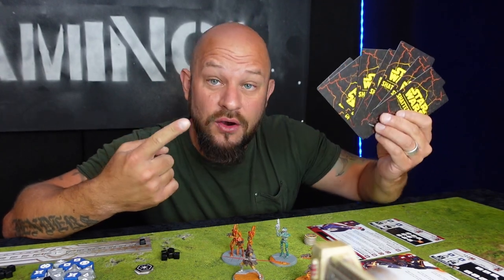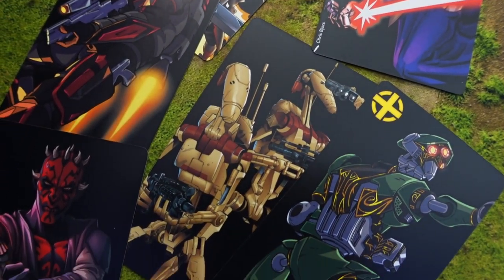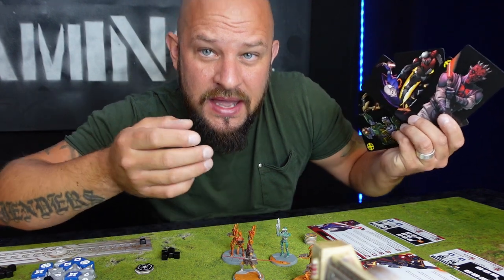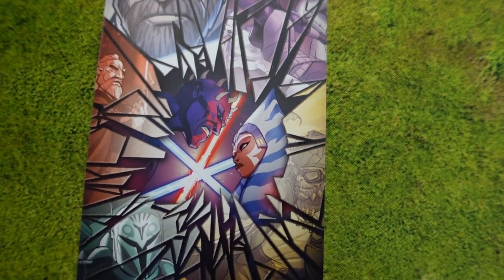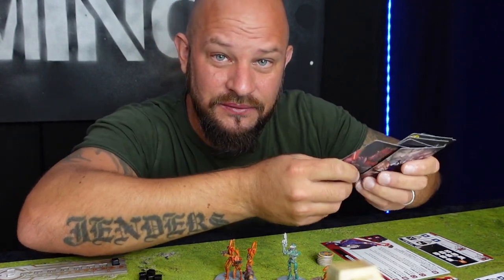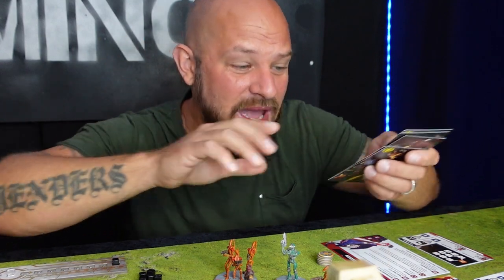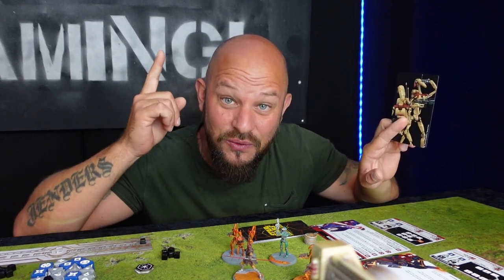Next we create the order deck. This deck contains cards representing each of your units plus one Shatterpoint card, which acts like a joker and can represent any of your units. Shuffle this deck face down. During your turn you flip the top card to see which unit you get to activate.